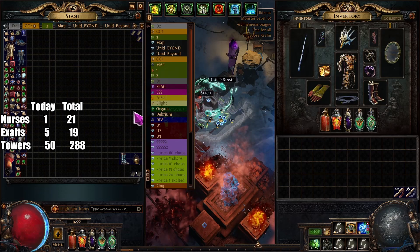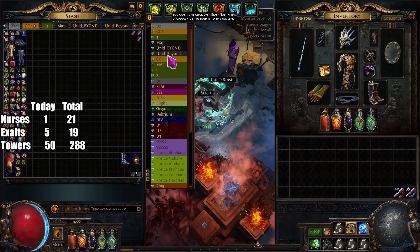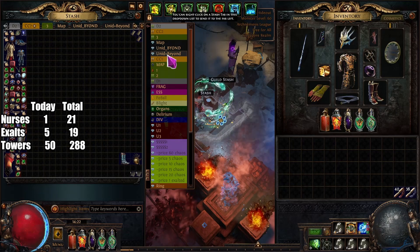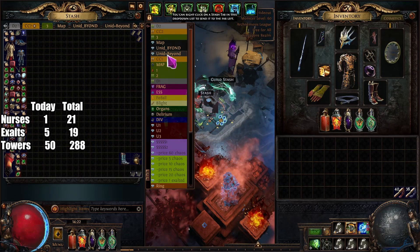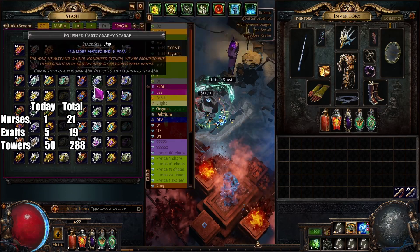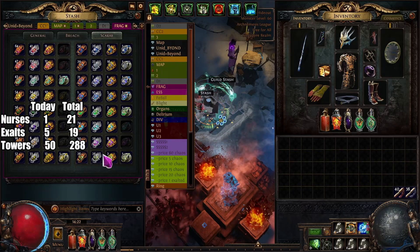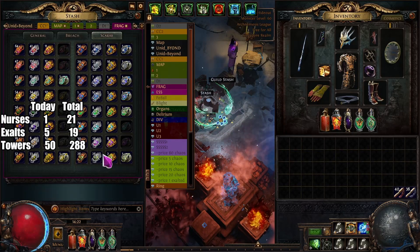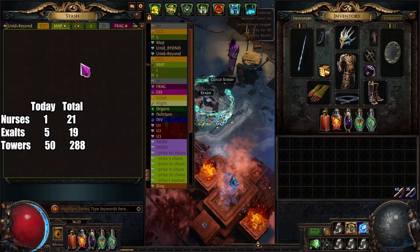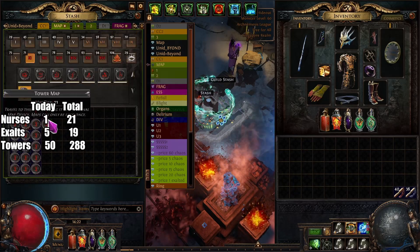I don't think you can drop wing scarabs from strongboxes, so it probably makes sense to just run the gilded one. Once your map pool is ready, I usually run 10 maps — random maps or even the tower itself — to get a cartography scarab. Any of them works. As you can see I have 20 left, and I can sustain it.